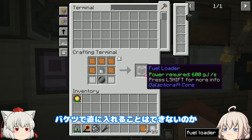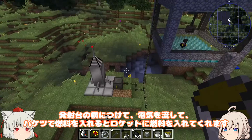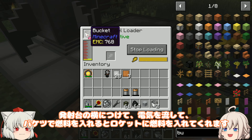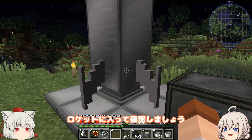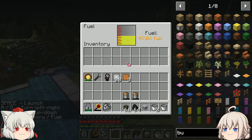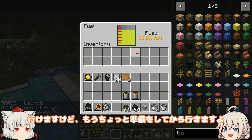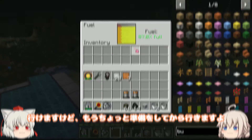このローダーを使って、ロケットに燃料を入れます。バケツで直に入れることはできないのか。発射台の横につけて、電気を流して、バケツで燃料を入れるとロケットに燃料を入れてくれます。ロケットに入って確認しましょう。ちゃんと燃料が入っていってるな。これでもう宇宙に行けるのか？行けますけど、もうちょっと準備をしてから行きますよ。